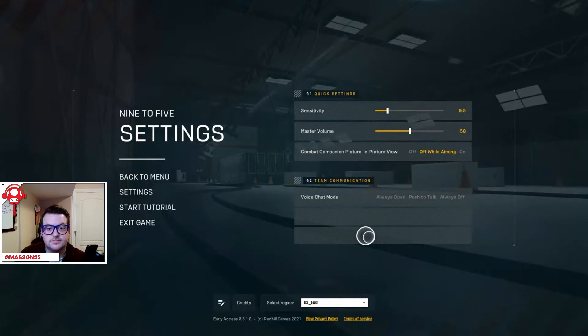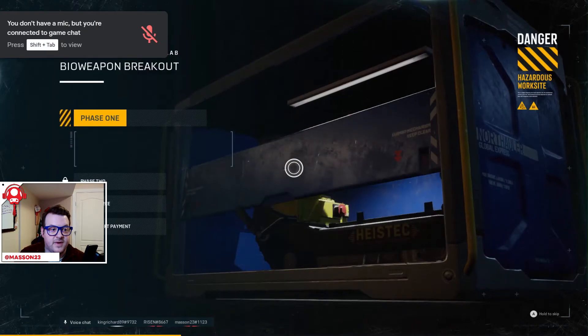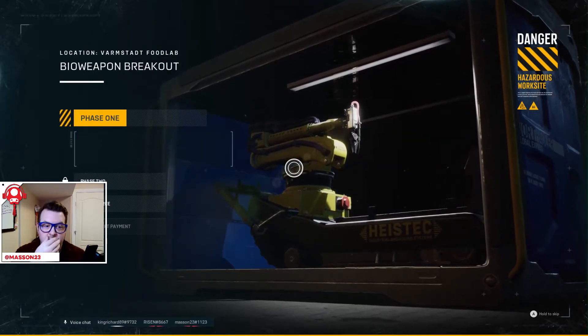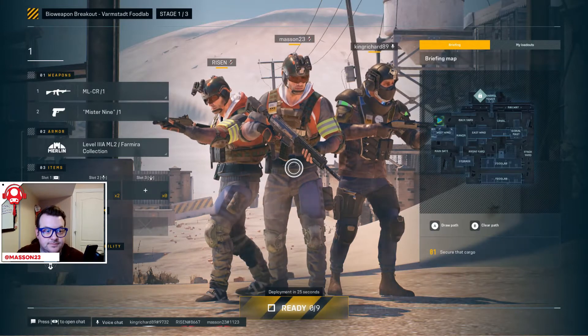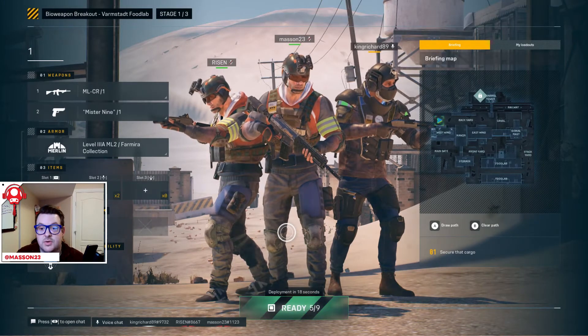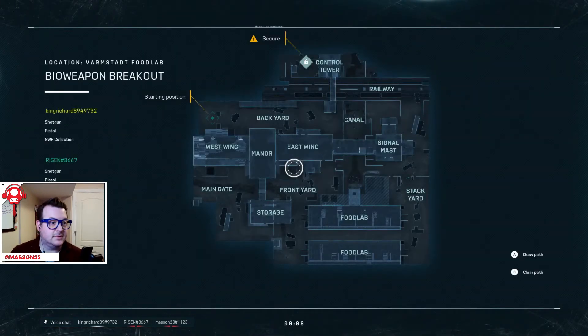Did we end up finding a match? If we secure the robot, we can break open that... I think we've got three people. It's 3v3 — we'll see what happens here. Draw path, clear path. Here we go, we're jumping into this thing. There's my team. Starting position — control tower.